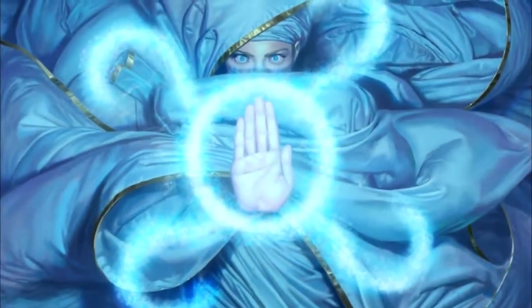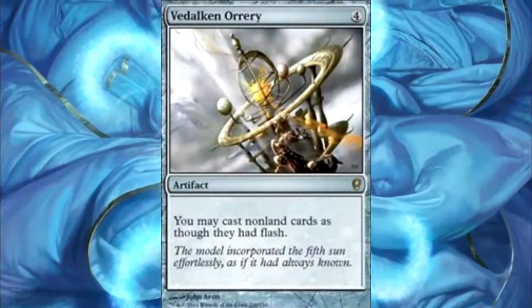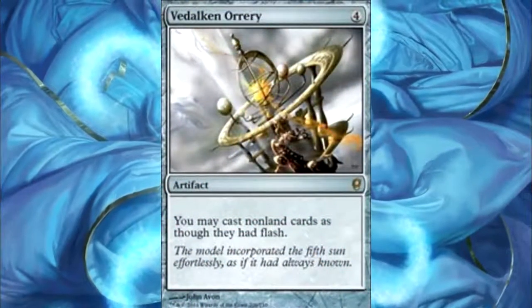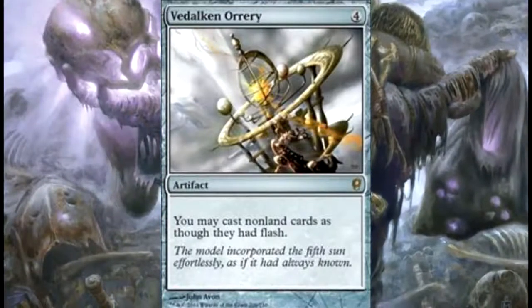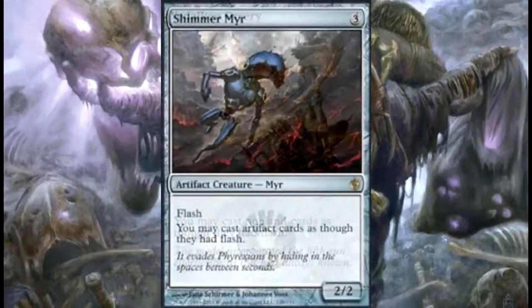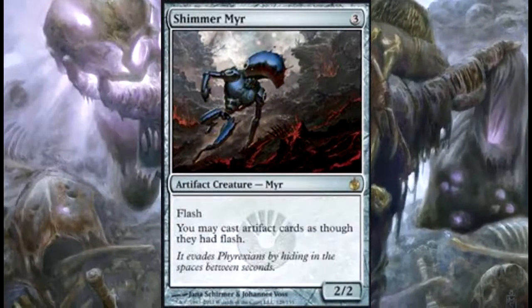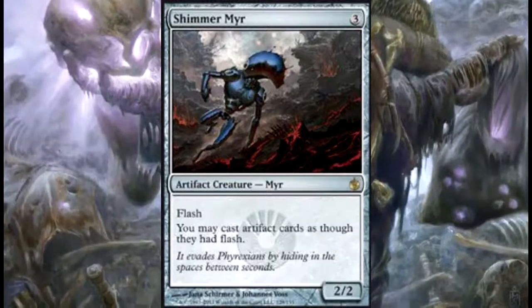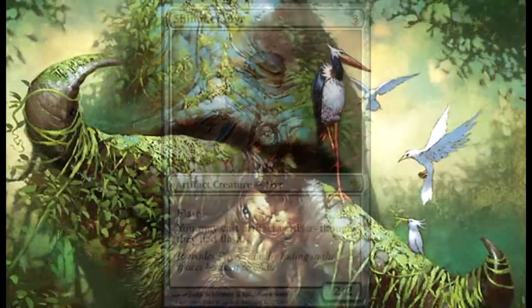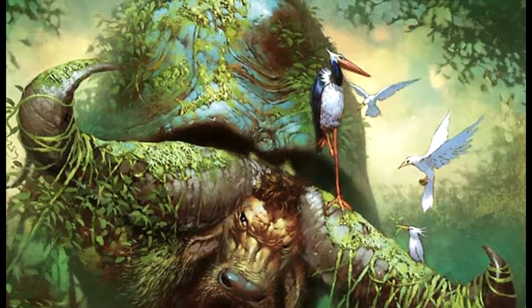This deck also has Vedalken Orrery, which lets you cast any non-land card at instant speed, and Shimmer Myr, which lets you cast artifacts at instant speed. It all goes along with wanting to hold mana as much as possible to have lots of responses with Breya or other cards in hand.